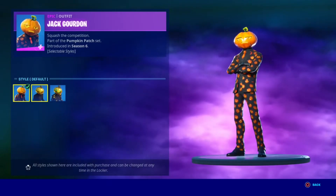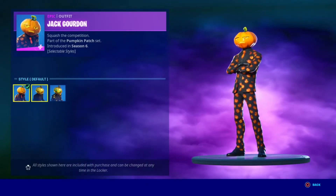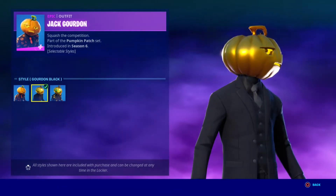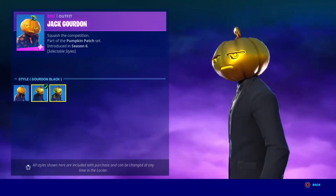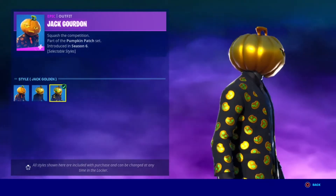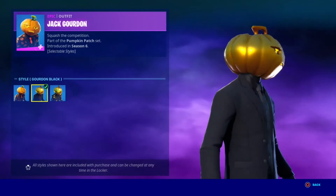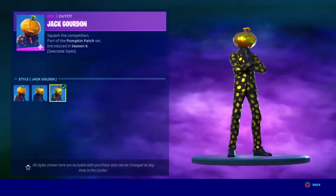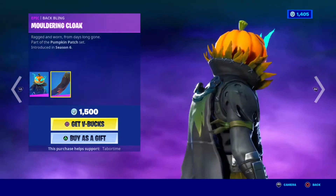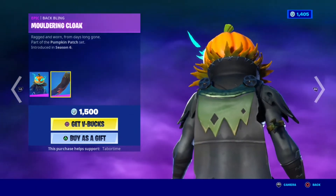Jack Goran is back and he's got two new other styles — Goran Black and then Golden Jack Goran, very very cool. I find the gold one looks cooler. Then Gold Pumpkin, a very very cool skin, and then Hollow Head with his backbling and Molten Cloak.